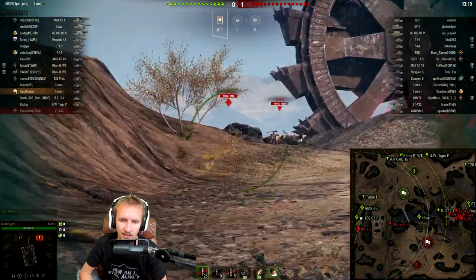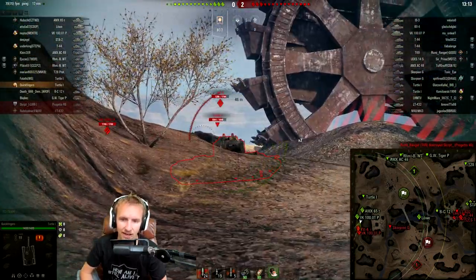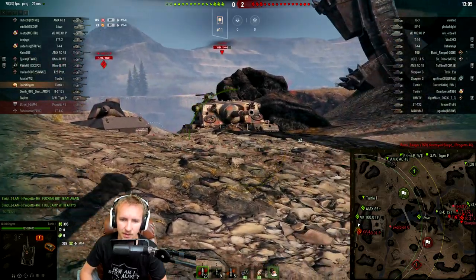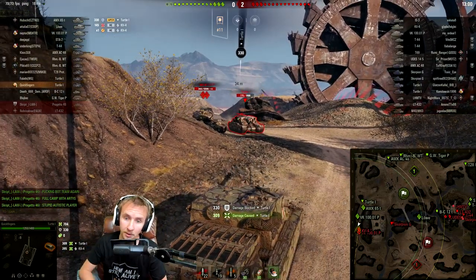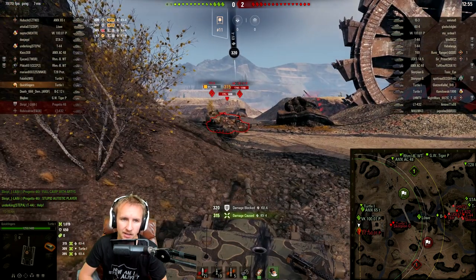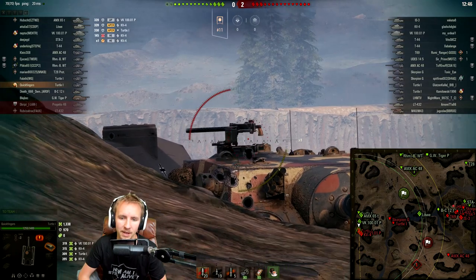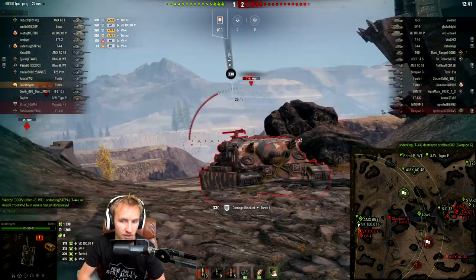We bounce our first standard round off the KV-4. Now there's an enemy Turtle right in front of us. He's actually doing a really good job — hiding his lower plate and using that ridge line. I need to dominate this position; if I sit back and let him control it, he'll win. The enemy KV-4 fires high explosive rounds, so now it's time to really push. I fire right into the cupola — let's see how easy it is to hit. I use the gun depression, stick over the ridge, and we bounce a premium round from the Turtle and the KV-4.